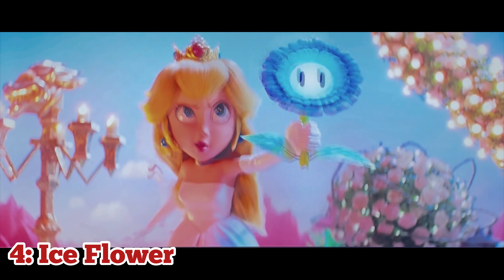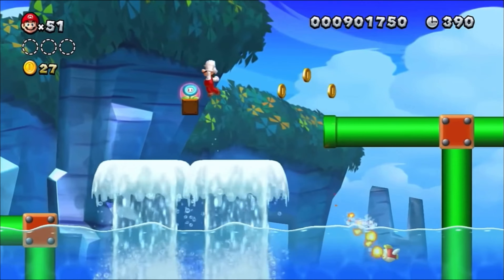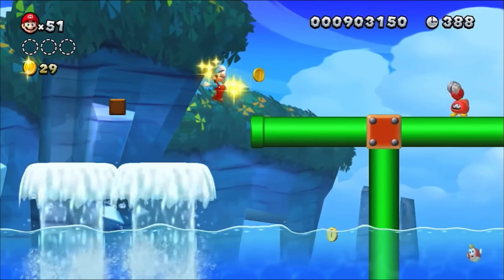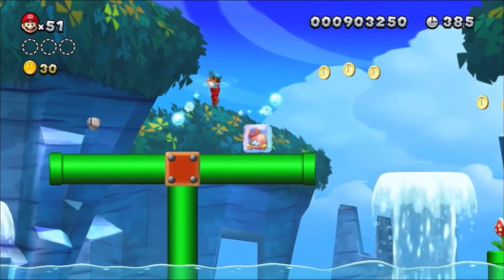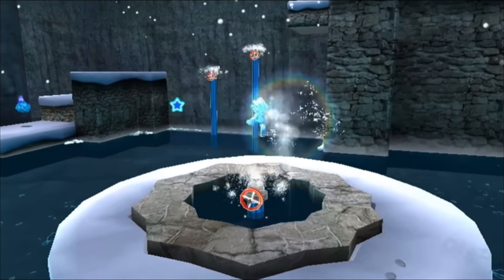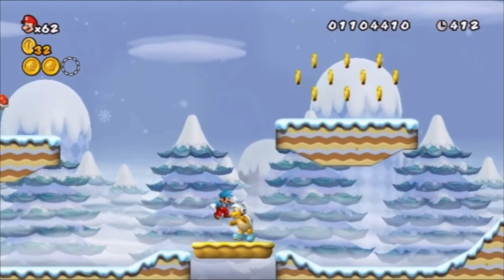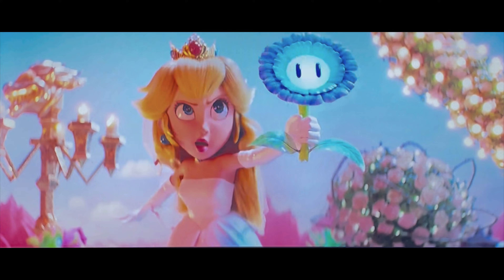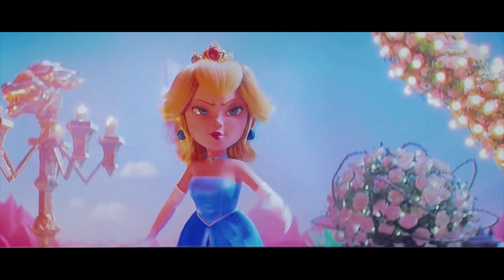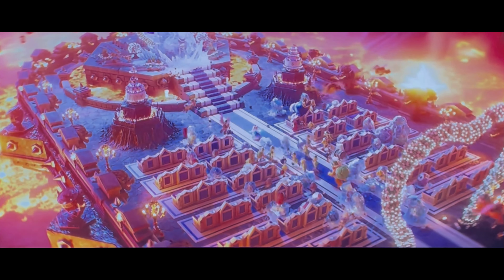At number 4, we have the Ice Flower — quite literally the polar opposite of the Fire Flower. Instead of fireballs, this thing lets the user throw ice balls, which causes anything it touches to freeze on impact. While the Ice Flower technically debuted in Super Mario Galaxy, I feel like the version used here is based on the New Super Mario Bros. series. Peach hides one in her bouquet and then goes full-on Elsa mode, freezing Bowser and all of his minions, blowing up King Bob-omb. What's not to love?